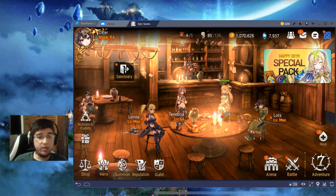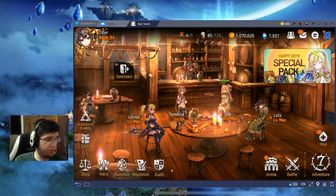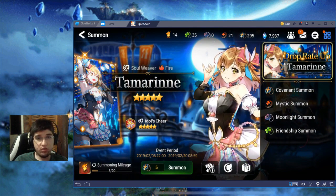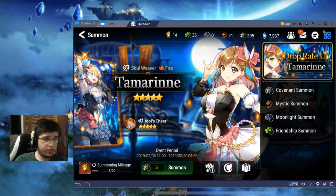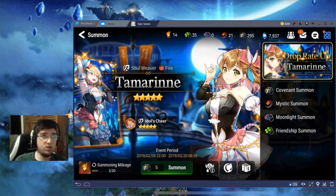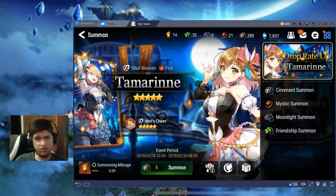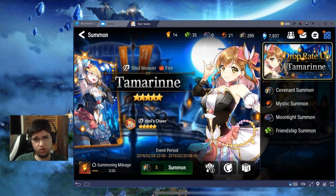Tomorrow I will be streaming again. As you can see, we got Tamarine — welcome to the Infinite Library. She's a very good waifu and actually very good. She increases combat readiness and also increases attack and removes buffs from enemy heroes. She's also a healer, so she's a very good hero that you must have. I'm only going to be summoning her for this account tomorrow on the stream.